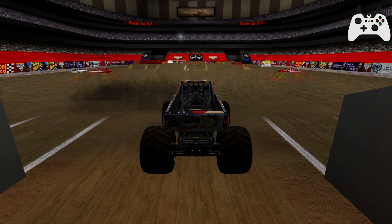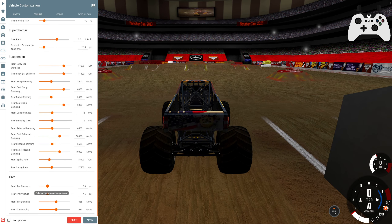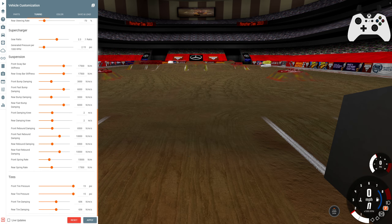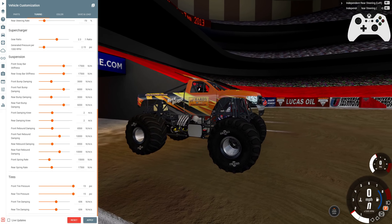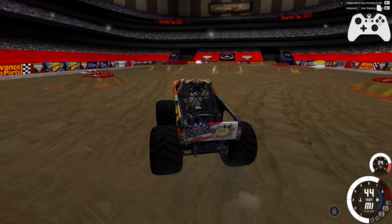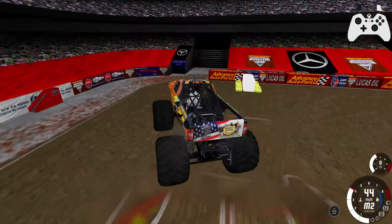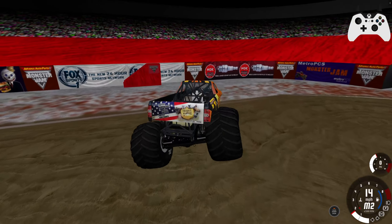Let's go ahead and see how these tires perform with a lot of PSI added. You can see here that the lowest the tires go is 5 PSI instead of 0, and it still goes all the way up to 15 PSI. Let's see how these tires handle. We should get a lot more air — look at that. There's this prick of suspension.